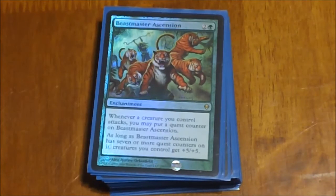Next we have Beastmaster Ascension — I love this one, especially in decks that have small expendable creatures. Whenever a creature you control attacks, you put a quest counter on there. As soon as there are seven or more quest counters on there, all your creatures get +5/+5. Suddenly those little 0/1 plant tokens or 1/1 saprolings become huge threats. It's just a nice thing all around if you can get it to trigger.